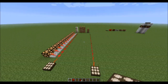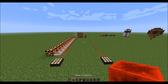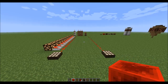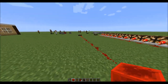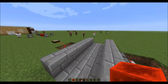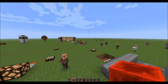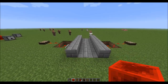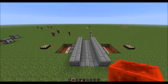These redstone inventions are mainly useful for map-making, survival mode, or really whatever you want. They're simple, basic designs, and there are plenty more people have created. For example, this first one is a simple trap system that can be used for map-making.